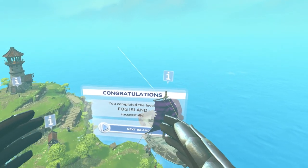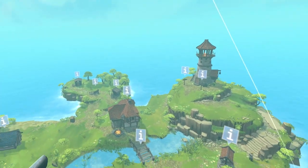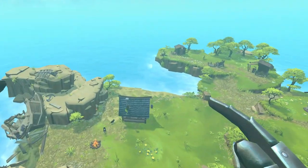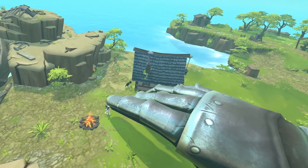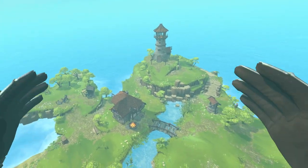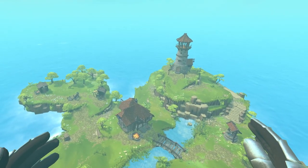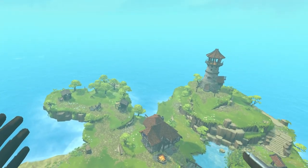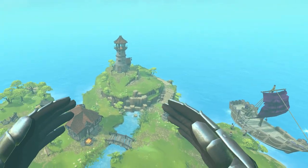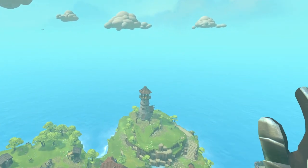We completed Fog Island successfully — awesome! This could be really good actually. I really like the look and feel of this one; it's a bit like Black & White. A little bit of god sim is always good — love the detail, love being able to zoom right in, love being able to pet the little doggy and the little cat. It's really interactive, it feels good, it sounds good — I really like it. I'm going to leave it there for now but I'll definitely come back to this one. If you'd like to see more, please subscribe and like the video — leave suggestions or feedback in the comments below. I'm FaintlySaintly, thank you for watching!